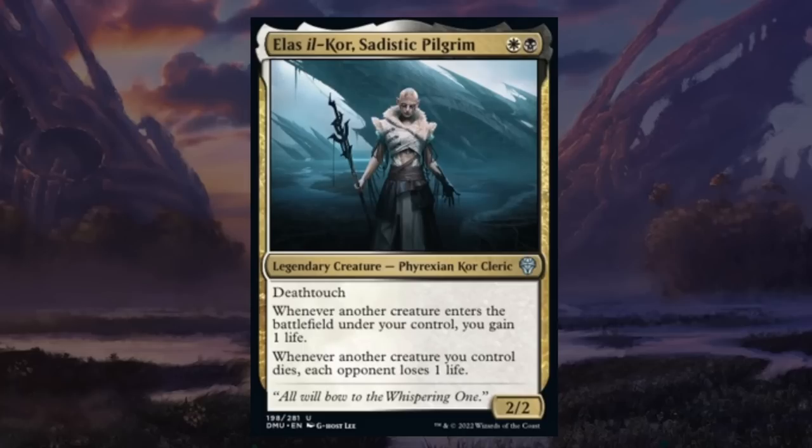Elas il-Kor, Sadistic Pilgrim is a two-mana 2/2 legendary Phyrexian Cleric at uncommon in black-white with deathtouch. A 2/2 deathtouch for two is already great, but there's more: whenever another creature enters the battlefield under your control, you gain one life, and whenever another creature you control dies, each opponent loses one life. This is awesome for a two-drop — it's impactful when played and slowly drains the opponent while gaining you life. Easily gets a B and is another great build-around card for the black-white archetype.